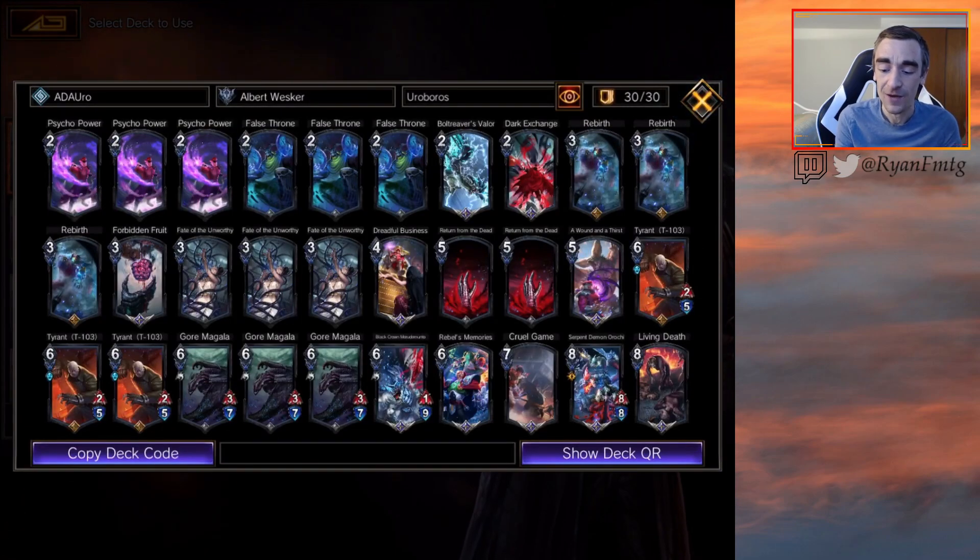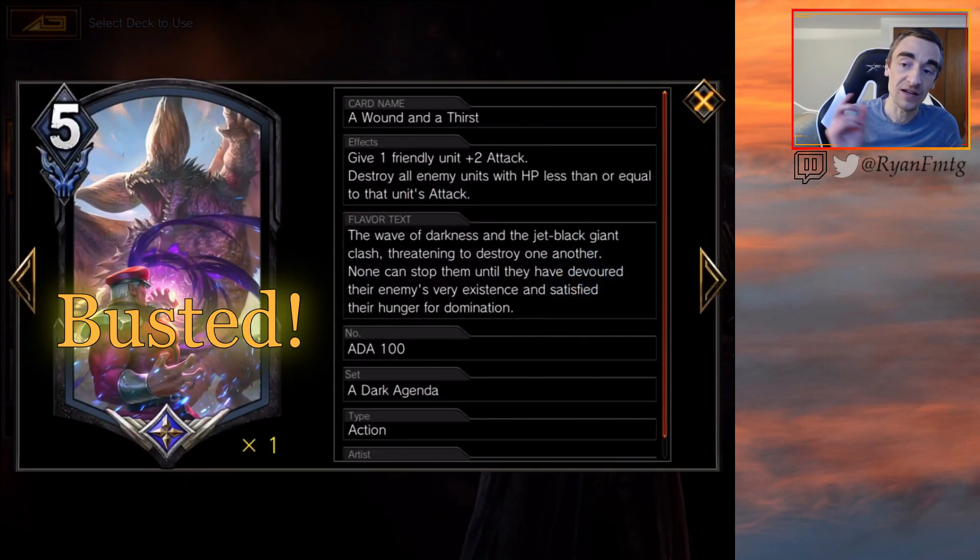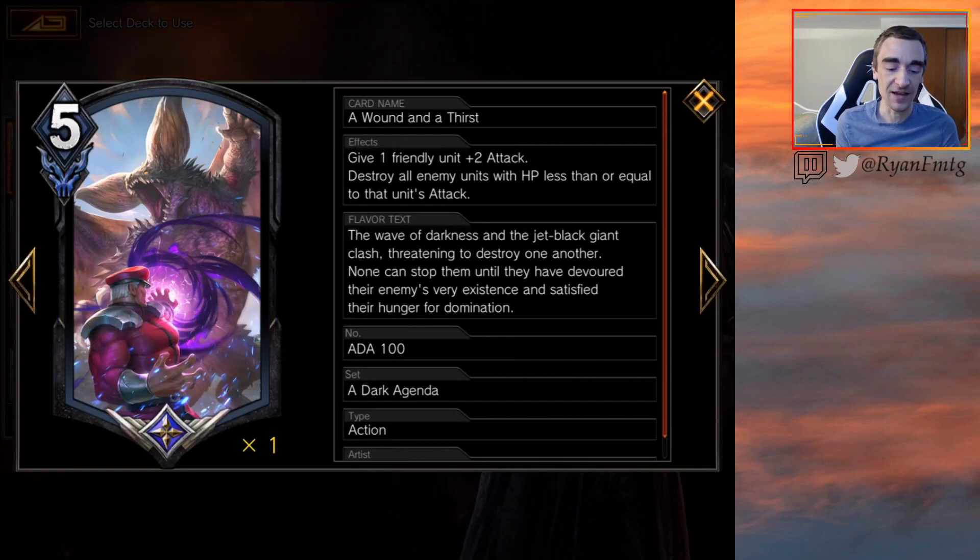The second new card is A Wound and a Thirst, which I've played with a little bit and really like. It's five MP: give one friendly unit plus two attack, then destroy all enemy units with HP less than or equal to that unit's attack. I think this card is extremely powerful.